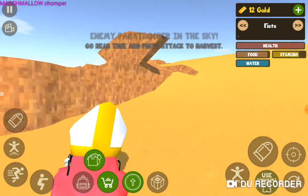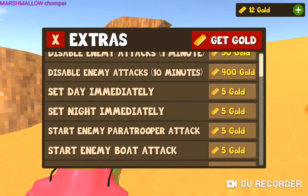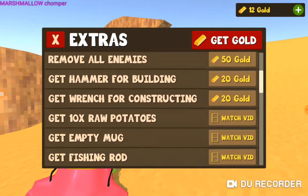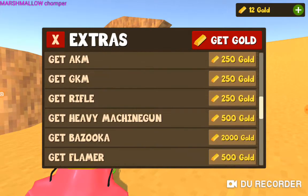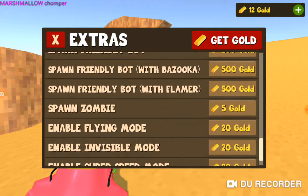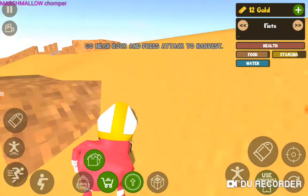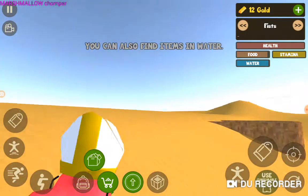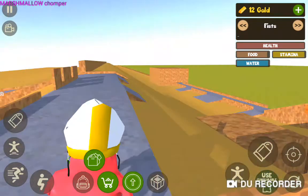If you click Extras you can disable enemy attacks, change the type of day, bring in more attacks, remove all enemies, and get certain things like a wrench or watch videos for certain stuff. The bazooka is still around 2000, so they've put it down at the same price. There are different things like super jump and stuff like that. It doesn't seem to work properly here because I can't actually see the paratrooper or the boat.